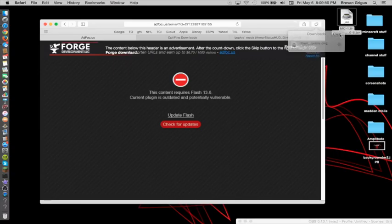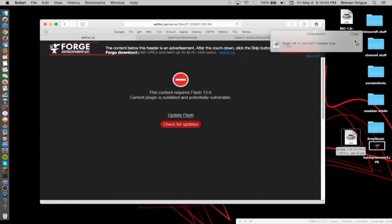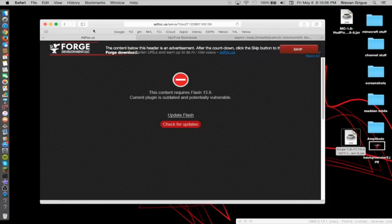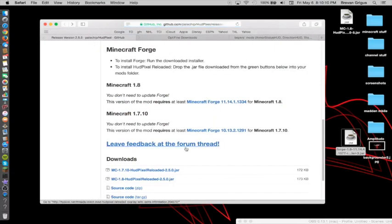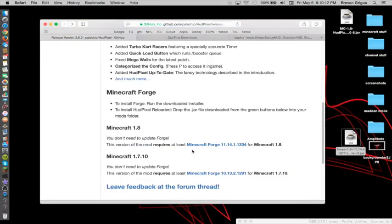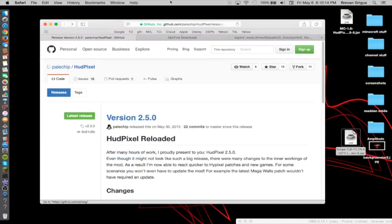Clear this — you do not want to do that. You want to just wait because it says skip up in this corner. It has a certain amount of seconds, then you'll skip. So basically just press skip and then it will download. And here's your Forge. I'm just going to drag it down here. And basically just head back a couple until you get to this again.